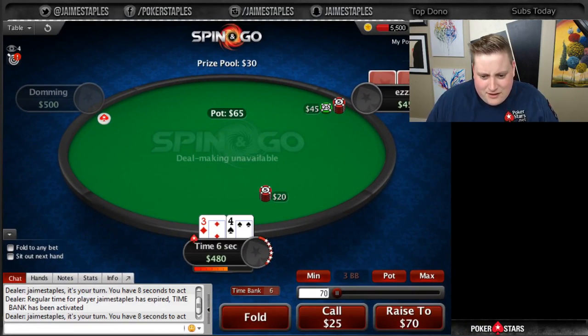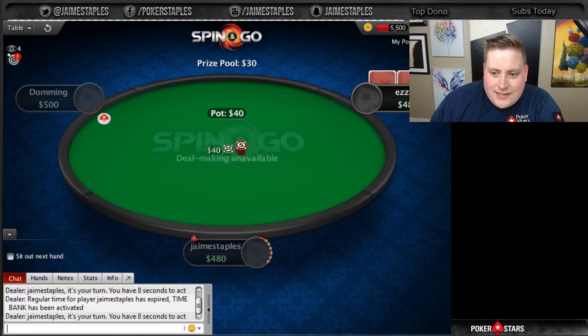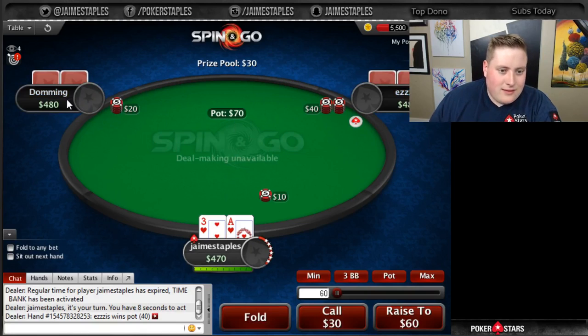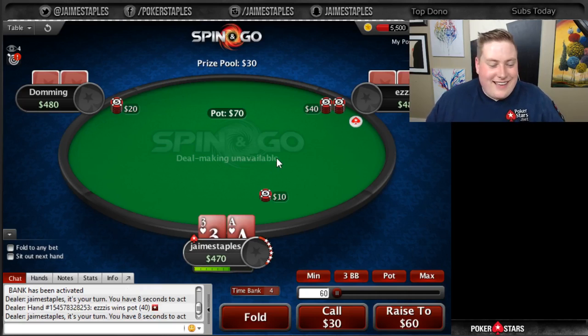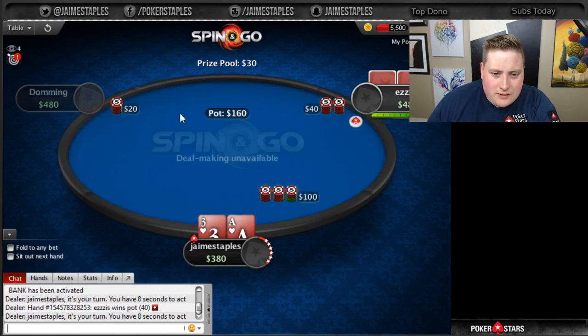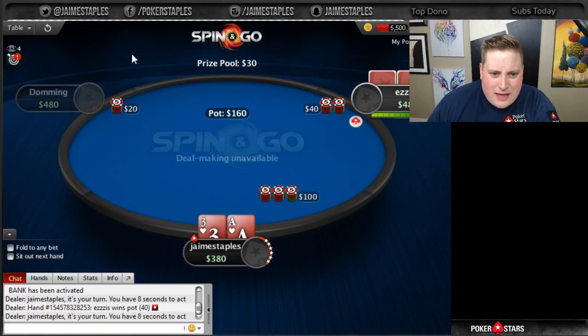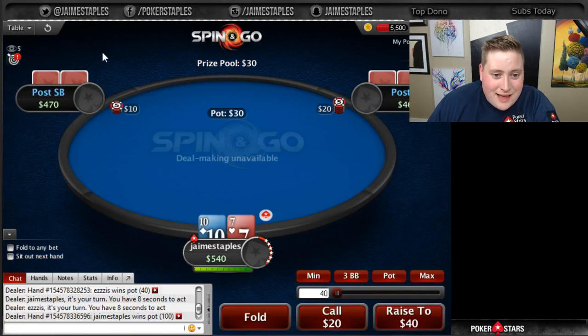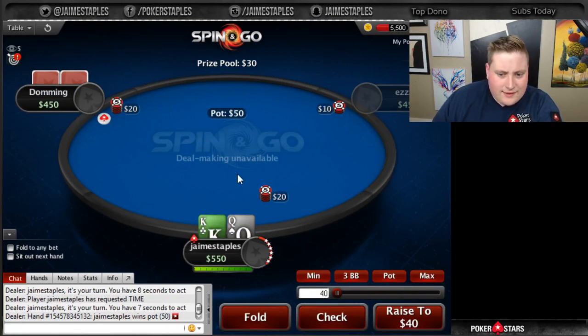Okay, that's pretty good, right? Alright, we're going to fold here. So this is Aziz from Lithuania, this is my boy Doming from the Netherlands. And here we are with no four-color deck. Oh my god. I'm so out of sync, you guys. I'm out of rhythm!